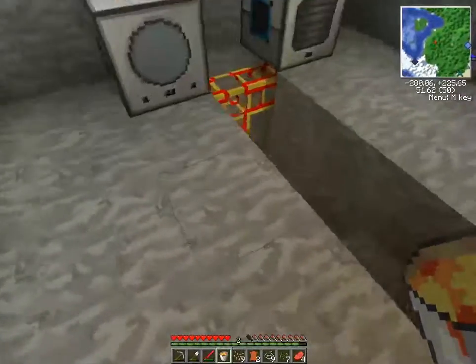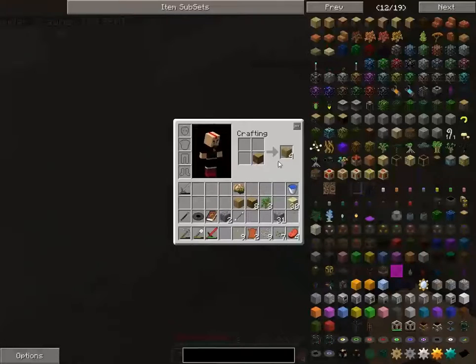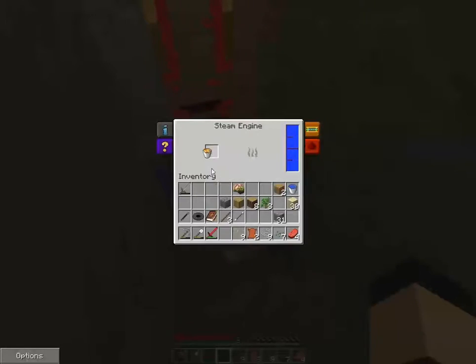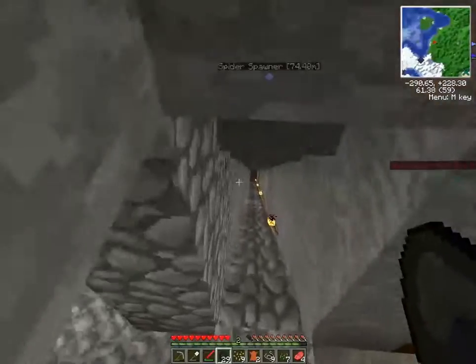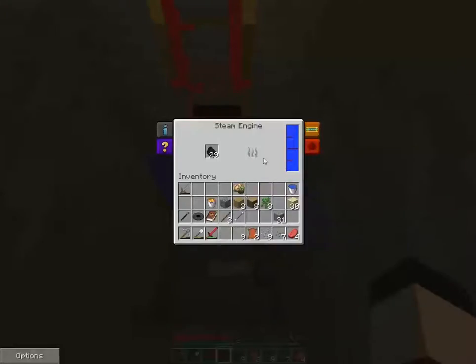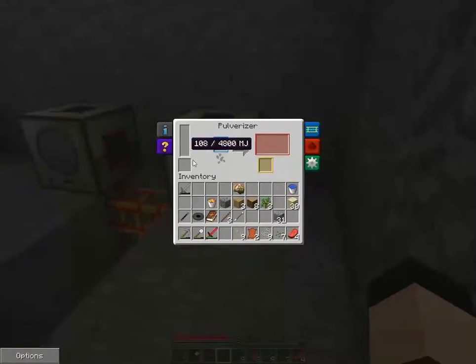I wonder if this lava works in my magnetic engine. Nope, it doesn't work. Since that doesn't work, let's come back upstairs. Got some coal — come back down here and throw it in there. That's going to get this charging, which is going to be awesome.